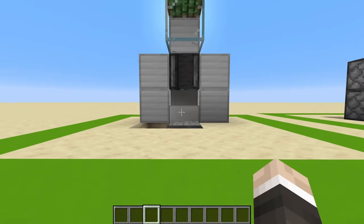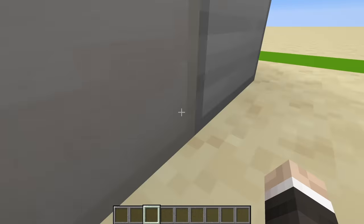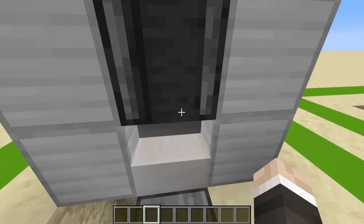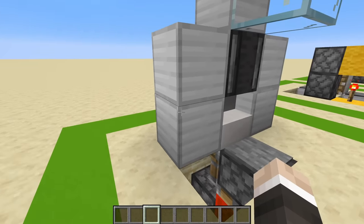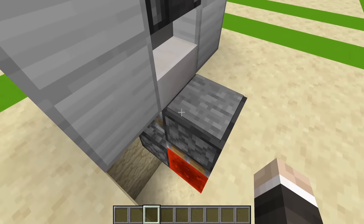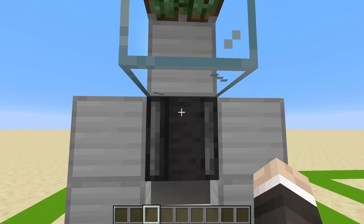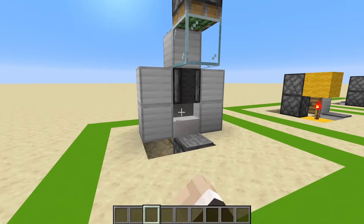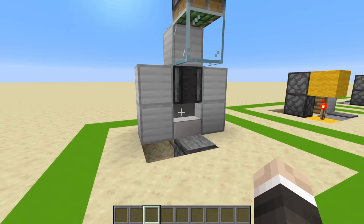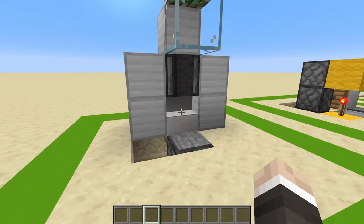Door number one is, of course, the one by one piston door. We're starting off as small as we can possibly go here. This thing is a bit unconventional — it's a bit of a weird piston door, but it's so satisfying. It's like you're sneaking into somewhere that you shouldn't be going. In terms of size, it's absolutely tiny — one block wide, two blocks deep. It's a little bit taller than you'd expect because you need the pusher-down piston to put you into crawl mode. If I went into someone's base and this was their entrance, I think that's a little bit strange, a little bit quirky, but I'd like the person who built the base.